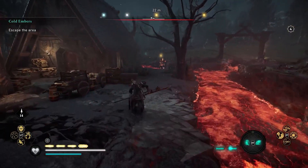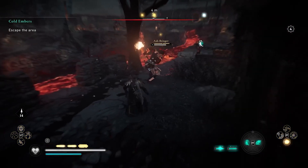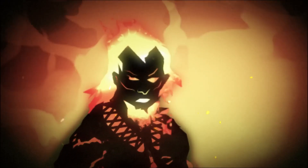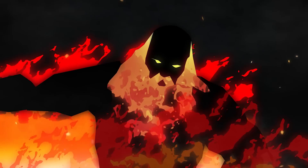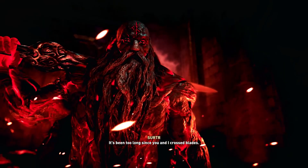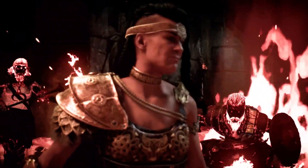As you traverse Svartalfheim, you may notice rivers of lava flowing through the land, which is an unnatural occurrence caused by the Muspel invasion. This begs the question: who exactly are the Muspels, and why did they invade Svartalfheim in the first place? Muspels are a race of evil fire giants from Muspelheim, a realm of — you guessed it — fire. Surtur is the guardian of Muspelheim, wielding a sword of fire and prophesied to be a major player in Asgard's destruction. In Dawn of Ragnarok, he's an imposing figure and a formidable opponent, and he brought his family and an army of Muspels to help him achieve his nefarious goals.